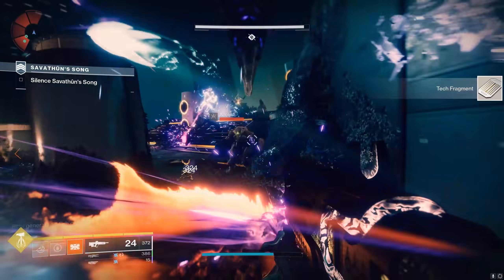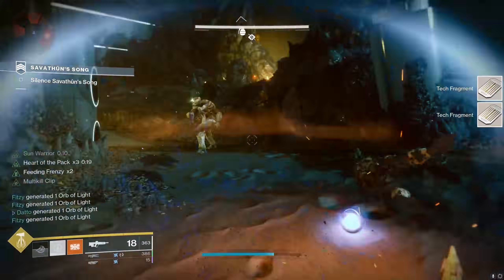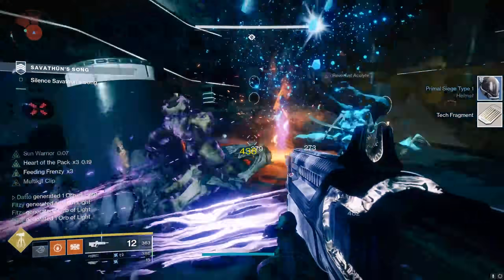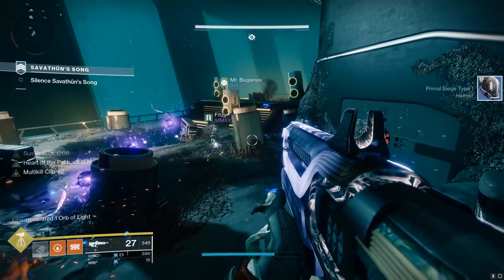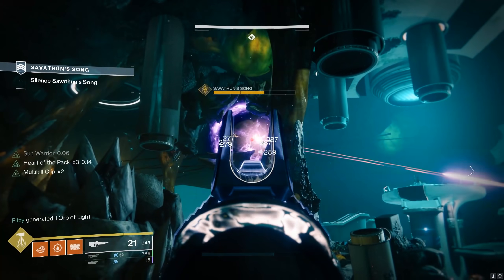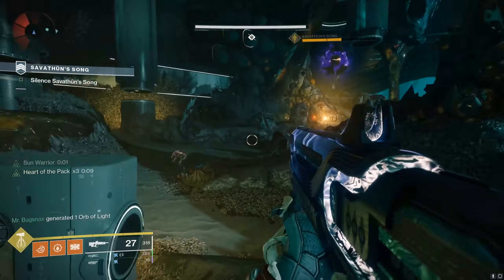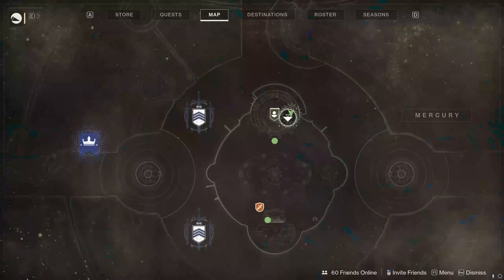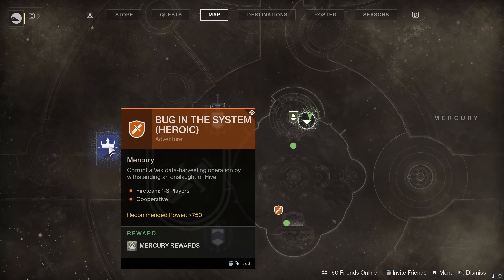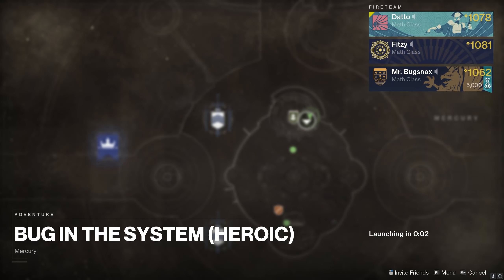A couple of things to keep in mind. Number 1, for most of the strikes, you need to kill specific targets — like knights, wizards, and ogres in Savathun's Song. If you skip a bunch of the strike and skip a bunch of the enemies, you're going to miss out on those kills. You can just wipe in the boss room if need be, but if you're solo queue, just make sure you're killing what you need to kill. Second, the adventures are not the typical small red icon you normally find — they are the big blue crown icons found on the Director map.